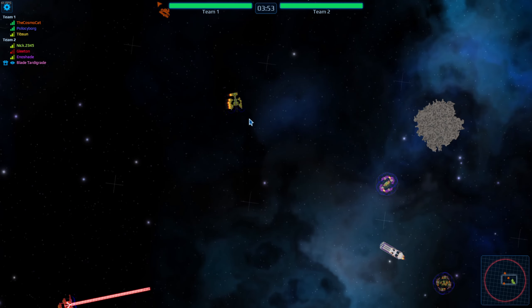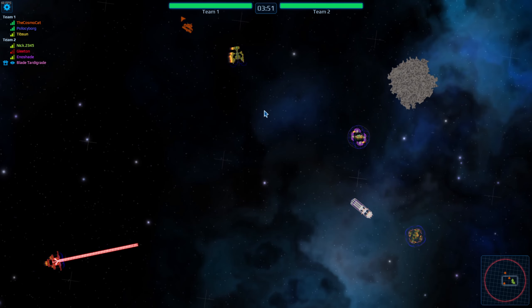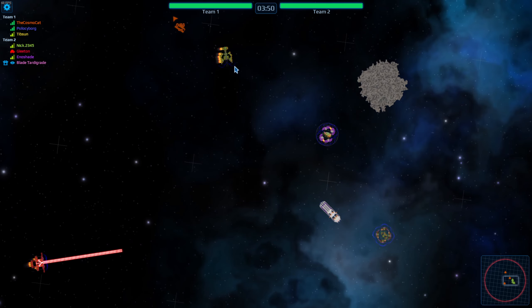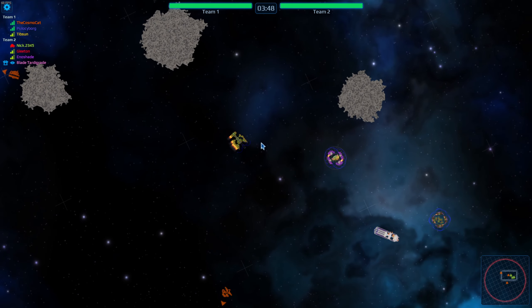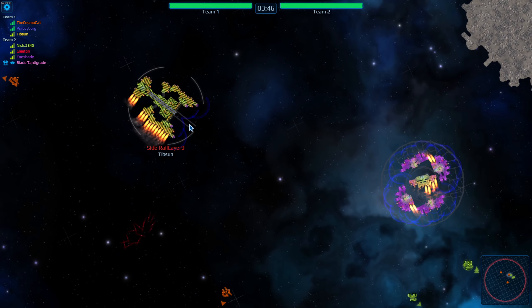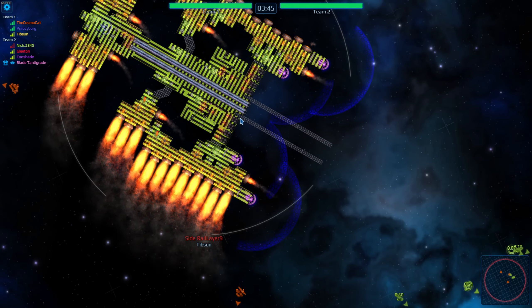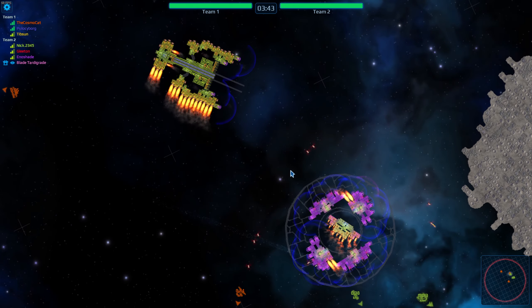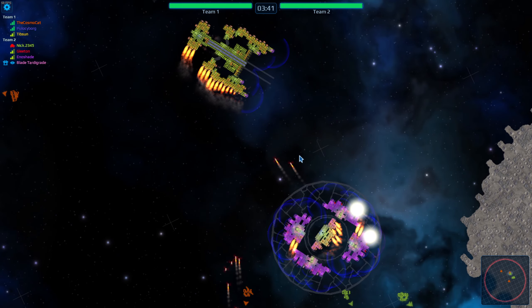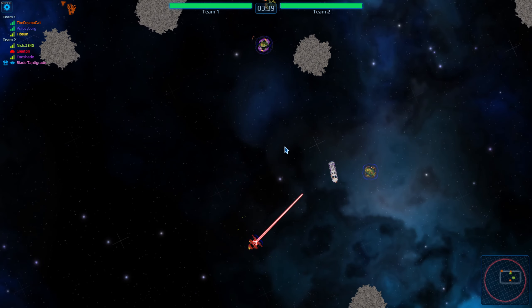It looks like tipson is getting into range, and here we go — he's left some mines behind. Interesting, the mine layers are right up at the front. He hits a couple shields, nukes are away, but he's a little bit too fast and just gets away.